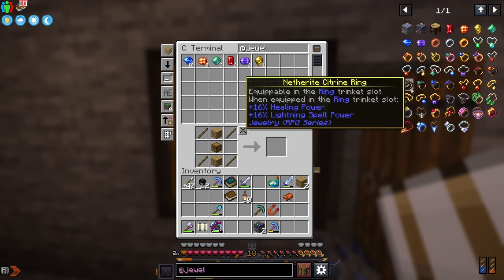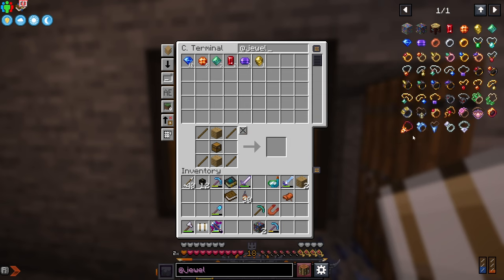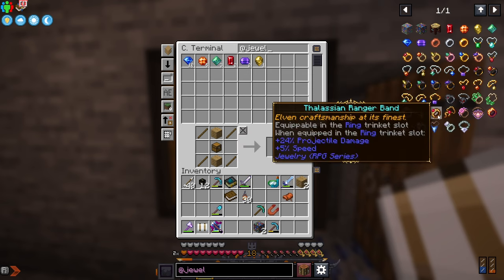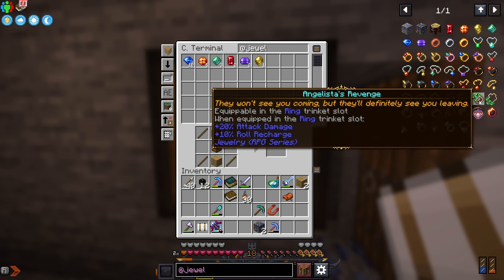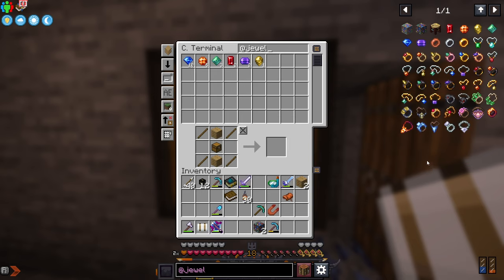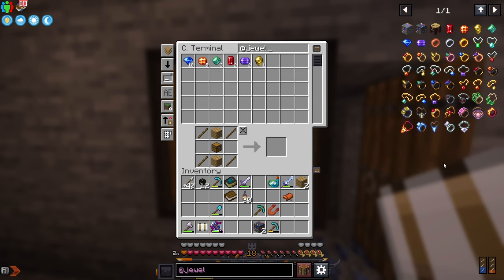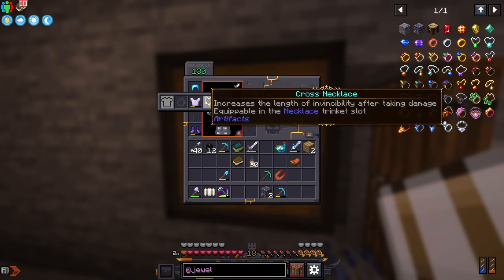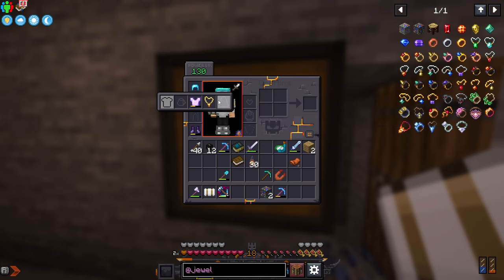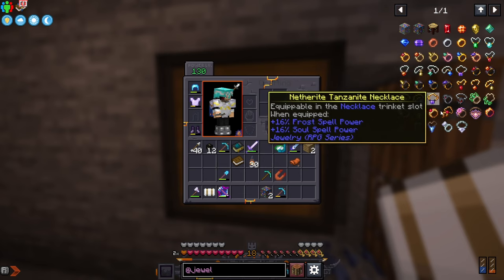There are also netherite versions of all of these which double the boost, so obviously we're going to need to go for netherite versions. There's also a dozen or so special rings which give some pretty massive boosts — you can only find these in loot chests. I think you have to go pretty deep into the game, even end chests, to get some of the more powerful ones. We have trinket slots for one ring and one necklace. Right now I have a cross necklace on, so we'll have to choose depending on what we're doing.